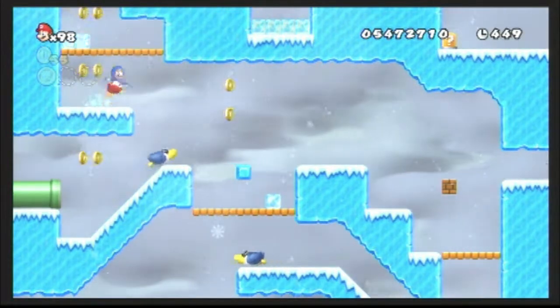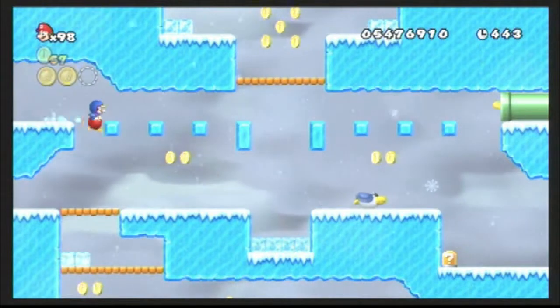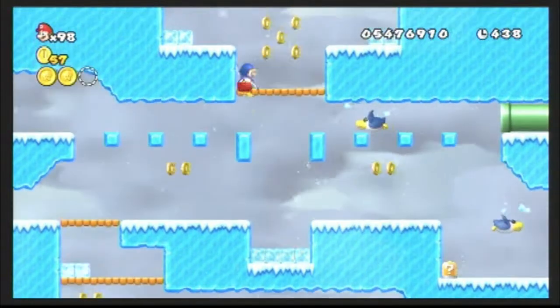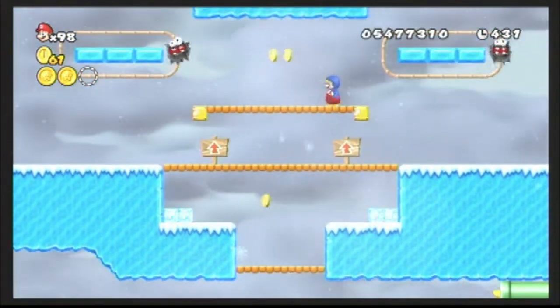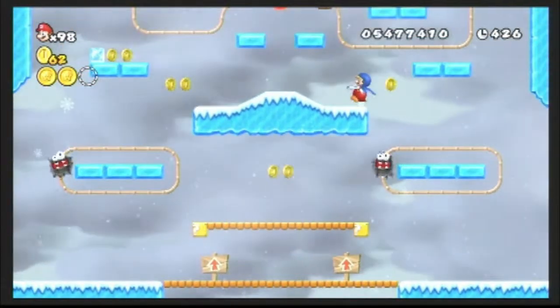The first section — the lower section, which we're going through right now — is what I call the Kooligan section, because of the Penguin enemies called Kooligans. These guys are going to keep coming out of the pipes, and they're pretty easy to avoid, as long as you're paying attention and you make sure that you're not in their path when they move across the screen.